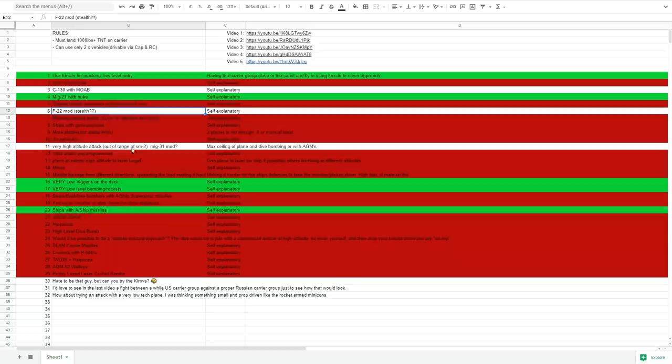And thirdly, and really interestingly, what about a kinematic attack? Very high altitude attack out of SM-2 range using the MiG-31 mod. The MiG-31 can historically go to almost 90,000 feet we believe. The ceiling of the SM-2 is around 80,000 feet. In theory we should be able to get over the SM-2 and maybe dive bomb attack. Will it work? Absolutely no idea — I guess we'll have to go and see.